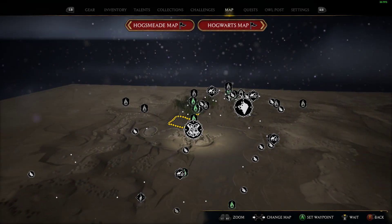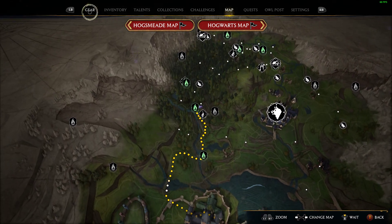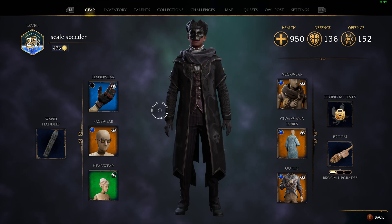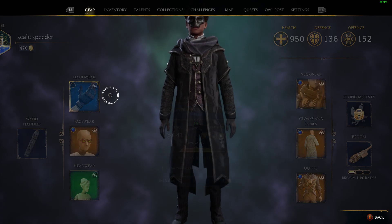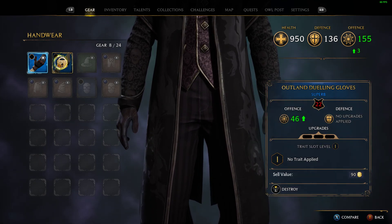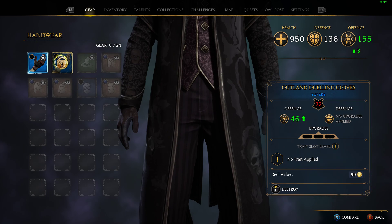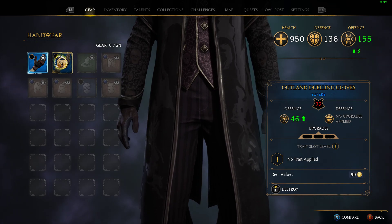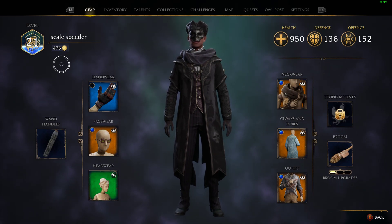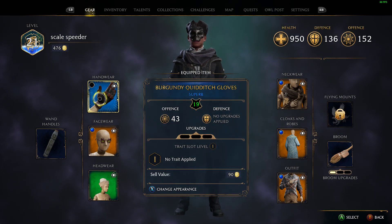What you do is you go into the menu and you go into gear. The way that gear works in Hogwarts Legacy is that as you find things, they're more powerful or less powerful, and the numbers go up. So you'll find a pair of gloves where the offense is higher, so you just wear it. However, what you can also do is you can override what it looks like with appearances.